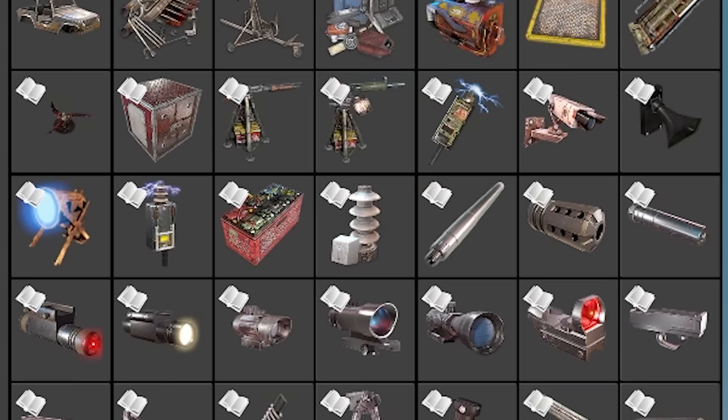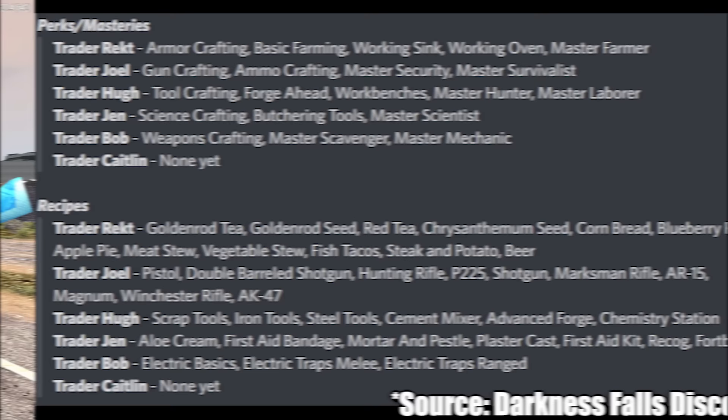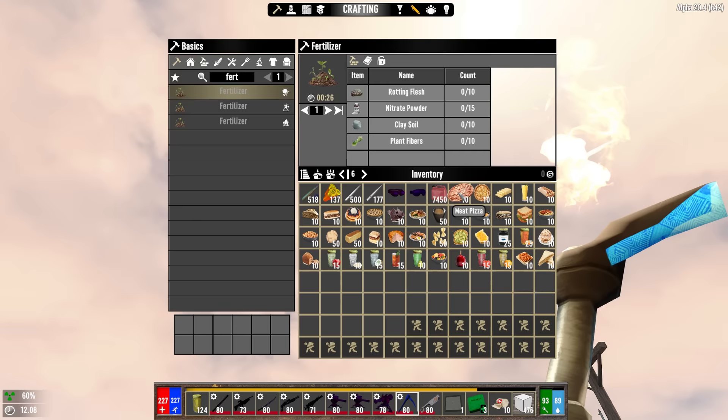Darkness Falls presents a variety of ways to obtain skill points and unlock recipes. Some are available as schematics or skill books, and others can be flat-out purchased from traders. It's good to know what points you can unlock instantly by finding the appropriate trader and having the appropriate level of reputation needed to unlock that perk or recipe.